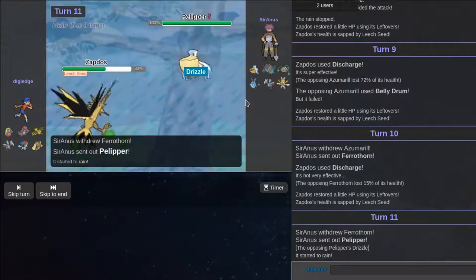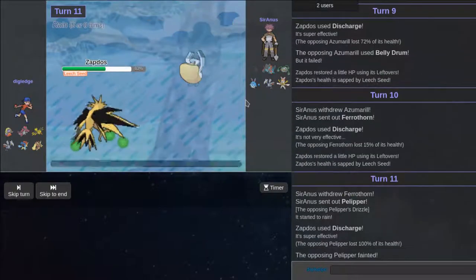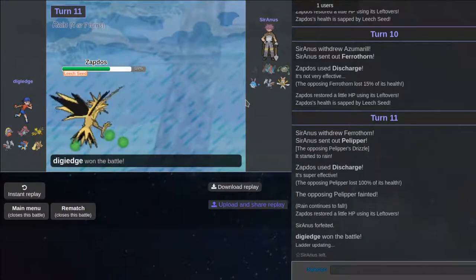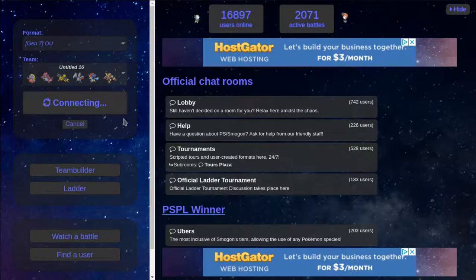He might Protect now but I'm going to press Discharge so I can catch Pelipper on the switch and get rid of its item. I was predicting him to stay in, take the Heat Wave, then go out to Pelipper. Maybe he forfeits now. He forfeits! That's enough — I love that. We get one play right. I'm terrible against rain teams and stuff like that so I do have to play a little bit ahead.